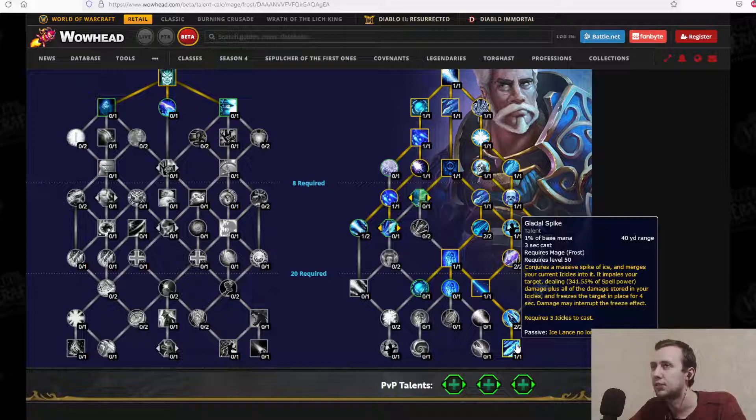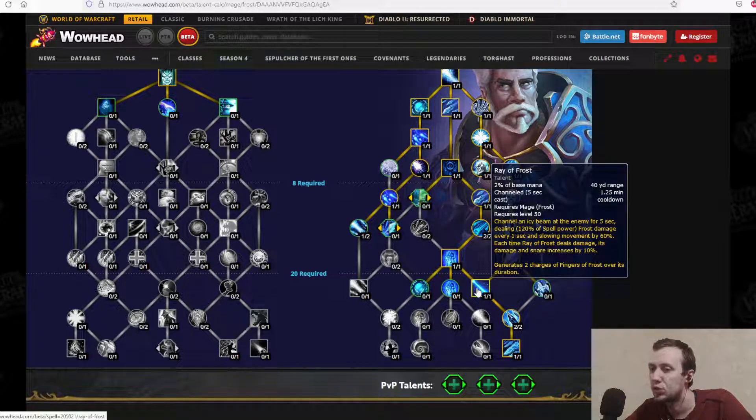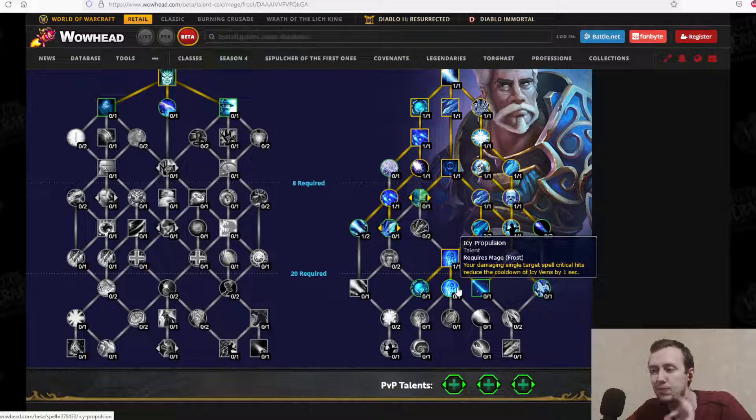Glacial Spike is a skill we've had before — it's for a style of play where you want to deal very massive burst damage with one cast, building up icicles for a heavy-hitting long-cast ability instead of spamming Ice Lances. It gives you a choice, and that's perfect.